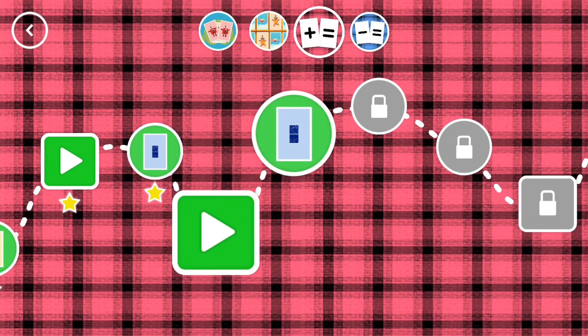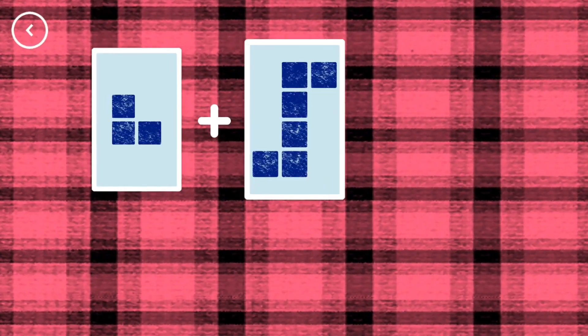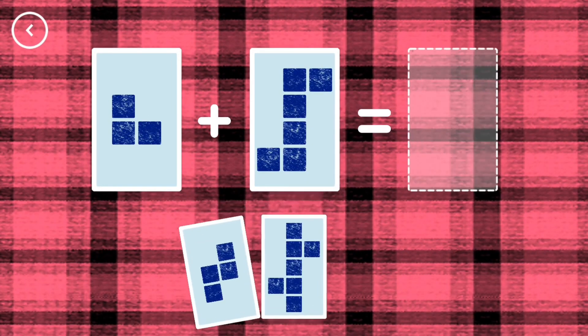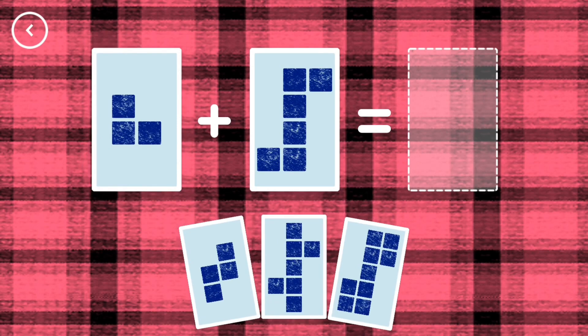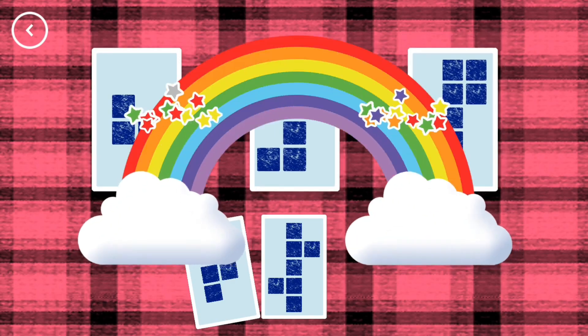A new level has unlocked. Octoblock! Whoa! If you start with this many and add this many, how many do you have all together? Nine. Three plus six equals nine. Yes!